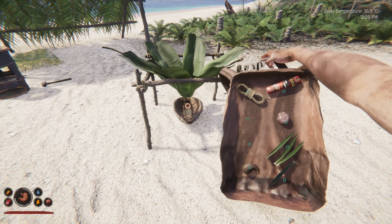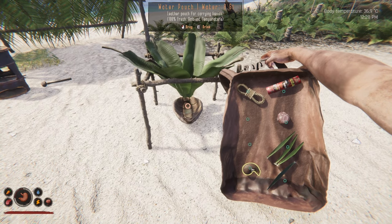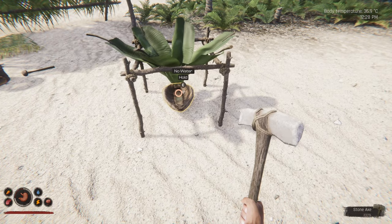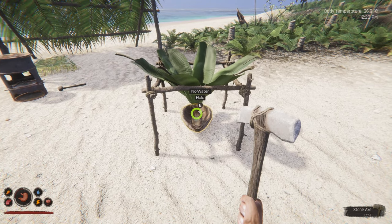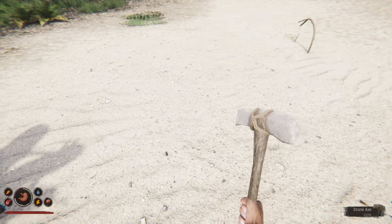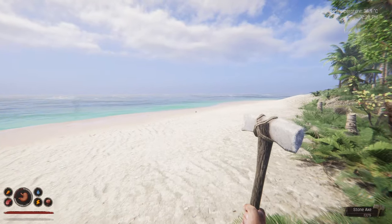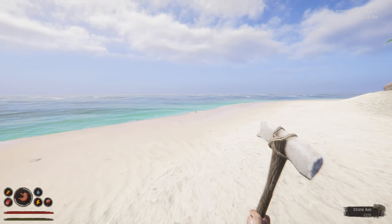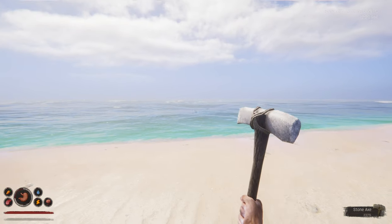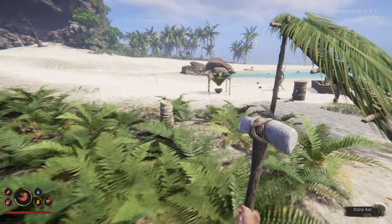I've also made this thing here — odd shape, but it's a little water pouch — so I can dump that in there, get water, and it stays fresh for a long time. I did encounter a little bug where I clicked by accident rather than hitting E, swung my axe at it, and thought I'd destroyed it. But I actually found it later floating in the water all the way over here. There's a plane over there again too.